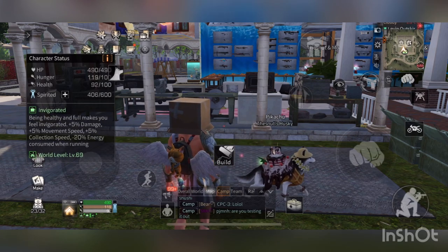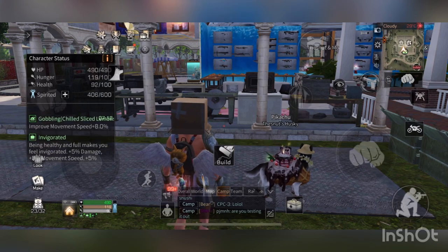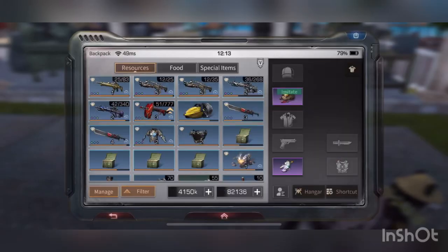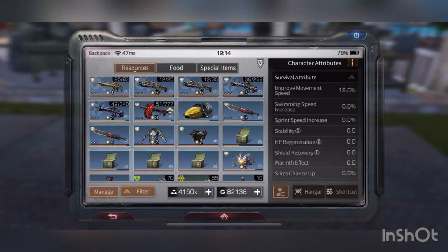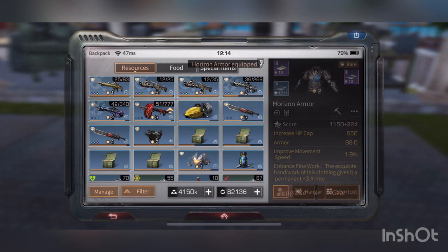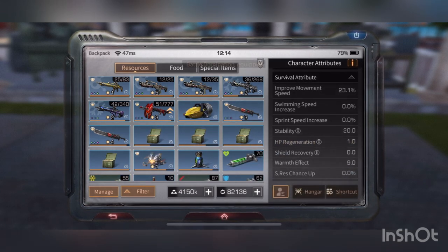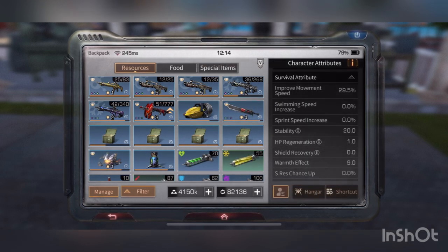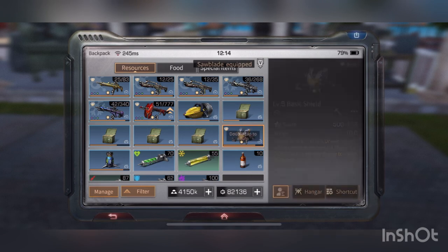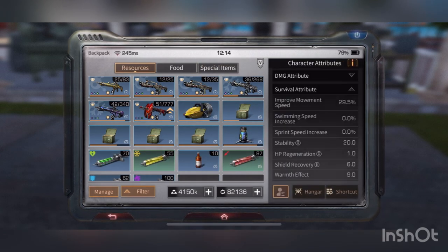Eight percent plus the five percent, that's 13 percent right there. But it says 19 — there's another six percent I'm not sure where it came from. I put the helmet on and got 23.1, then the sword and body shield got me to 29.5. Put the rest on — nothing changes, still 29.5.